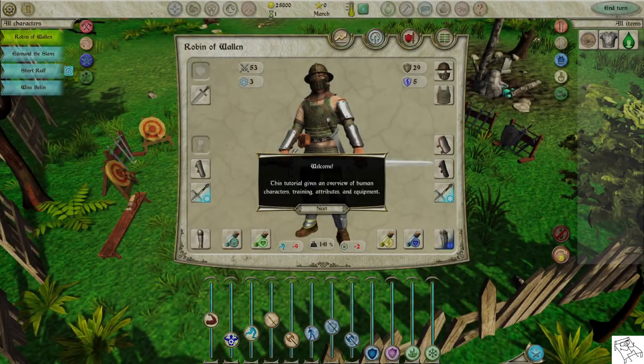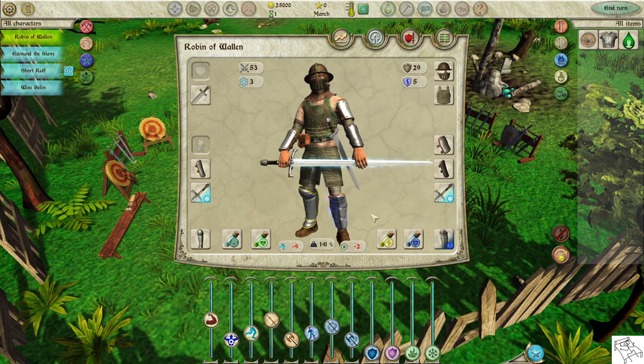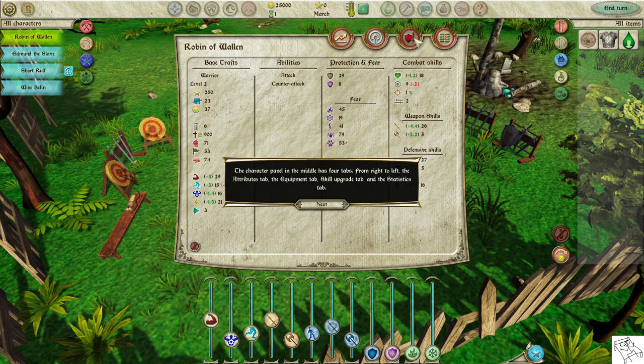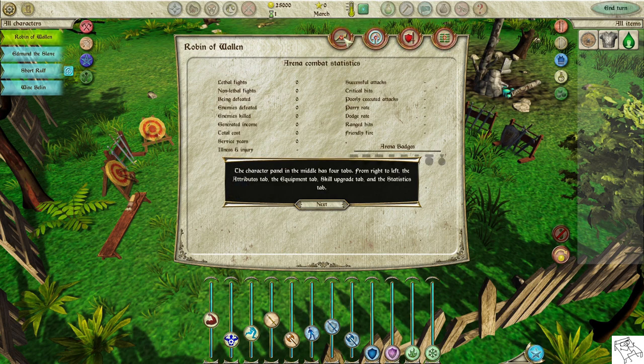This tutorial gives an overview of human characters, training, attributes, and equipment. The Character panel in the middle has four tabs: from right to left, the Attributes tab, the Equipment tab, the Skill Upgrade tab, and the Statistics tab.